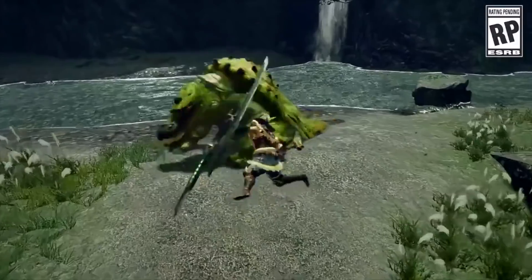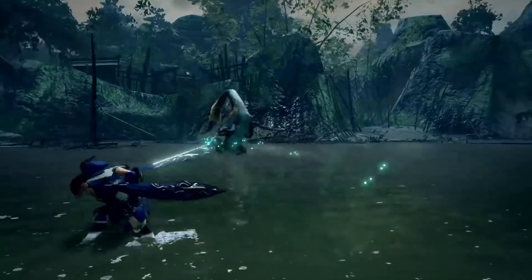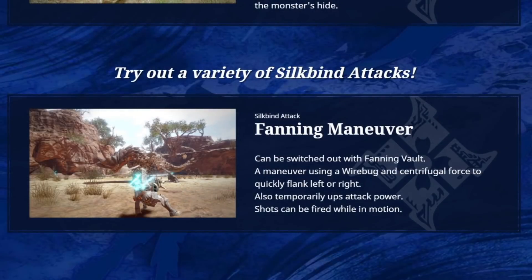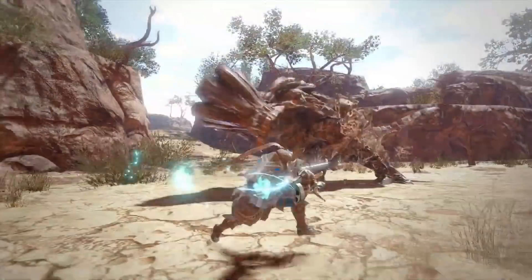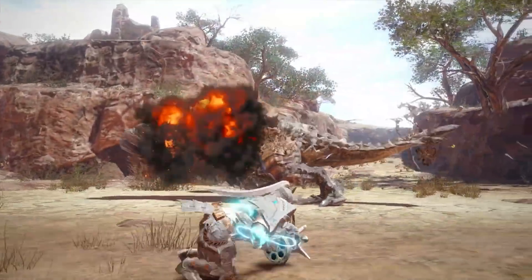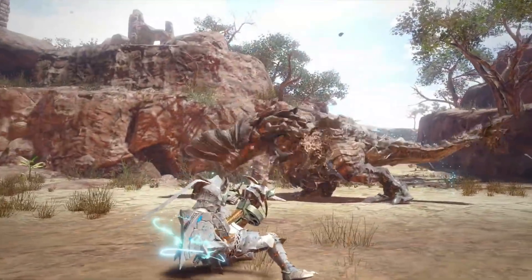Now let's move on to the ranged weapons, starting with the Light Bowgun. The new siltbind confirmed was one that we'd already had teased — it's the Fanning Maneuver, which will swap out the Fanning Vault. Using a Wirebug will flank left or right at great distances, which will also, when used, give a temporary attack power buff — which I didn't know about. And while you're sliding, you can fire off shots, which looks cool as hell. That attack power buff is incredible, comparable to the Bow or Great Sword siltbind attack buffs. I'm very happy to see that.